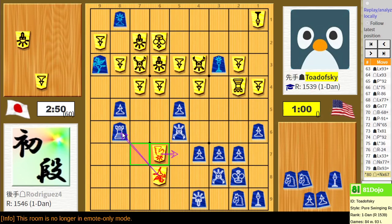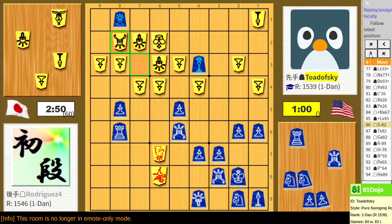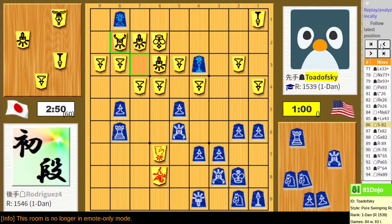Even if somehow my horse escapes this, there's just too much hanging. Double swinging rooks tend to be this chaotic and they require careful attention - it's just difficult to read out all this stuff. Taking the silver here, even though I thought it was clever, maybe it was not so clever. It defends a square that's very important to their king, but every square is important to their king. Maybe taking the silver was not the best use of this.